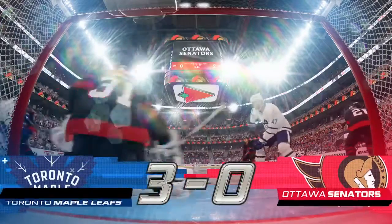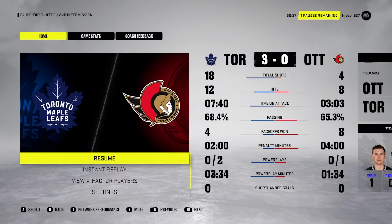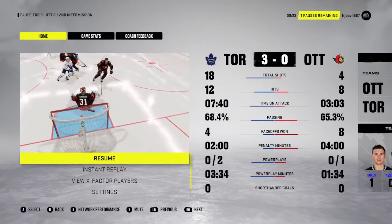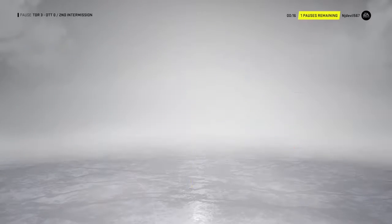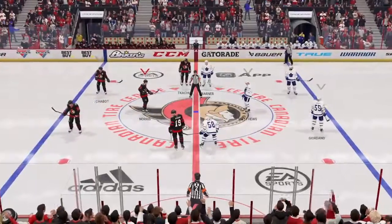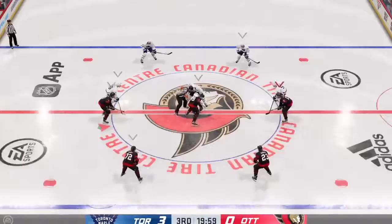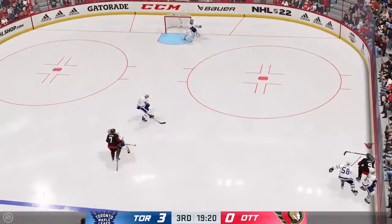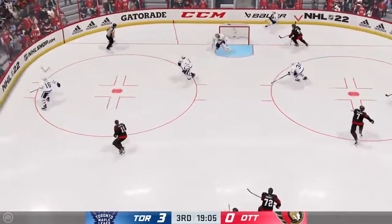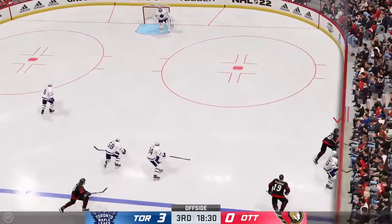There's the buzzer bringing the second period to an end — been a great night of hockey here on EA Sports, and we've got a third period just around the corner. They're ready to drop the puck on period number three. He's Ray Ferraro, I'm James Cebulski — let's do this. Third period set to get underway. Ottawa's been chasing this game and chasing the puck much of the first two periods — if they're going to get back in it, they've got to possess the puck a lot more.